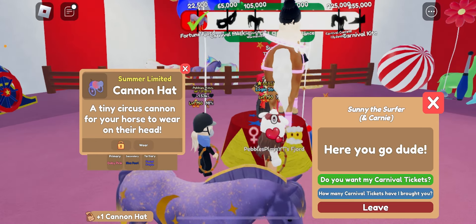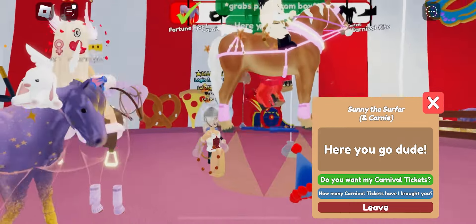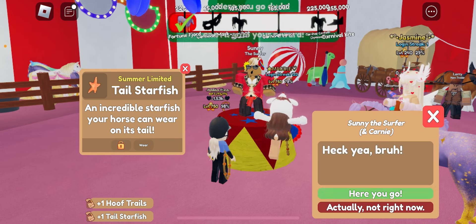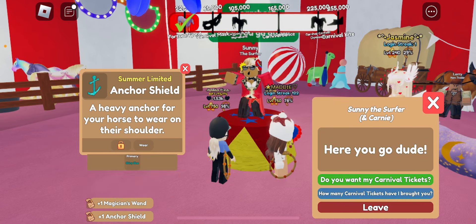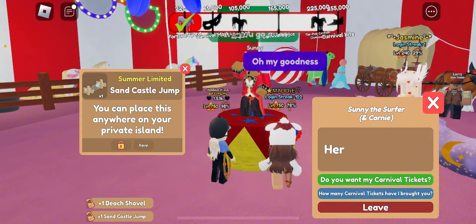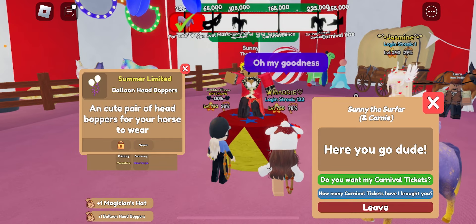A cannon hat — hold up, how does that work? I can't even see it. Oh interesting, hoof trails. Oh, mermaid tail! Starfish, magician's wand. I'm getting really bad stuff: an anchor shield, amethyst tail, sun, a beach shovel, a sand car, a magician's hat. Come on, balloon!